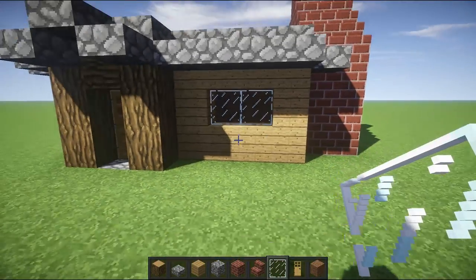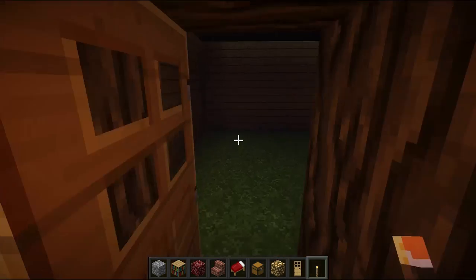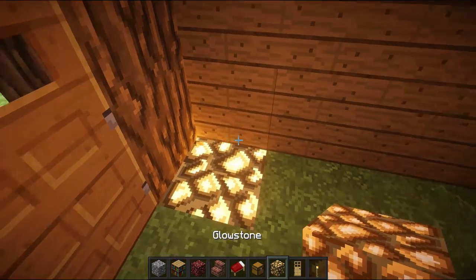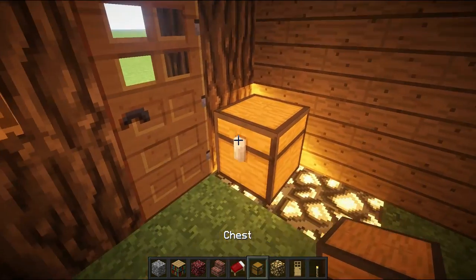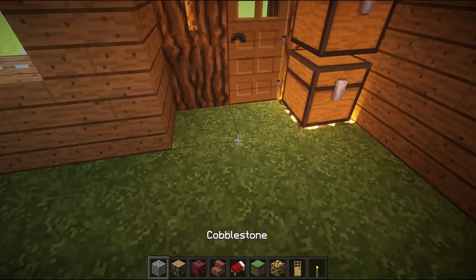That's your exterior done. Now let's get to the interior. You want to place two torches here on the exterior because it looks nice, then one torch here. Come and get your glowstone and place that there. You can also do two blocks if you want double chests, but I just like single chests. If you want double chests, you can do two glowstone.